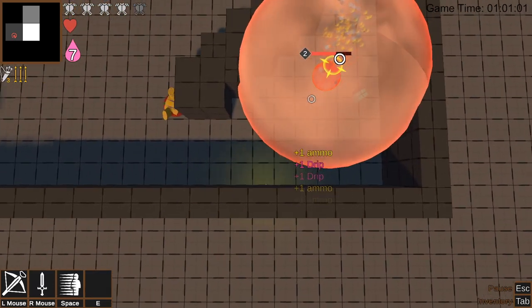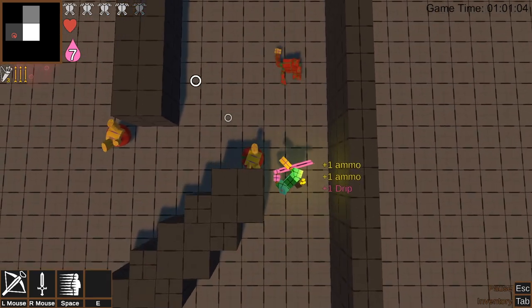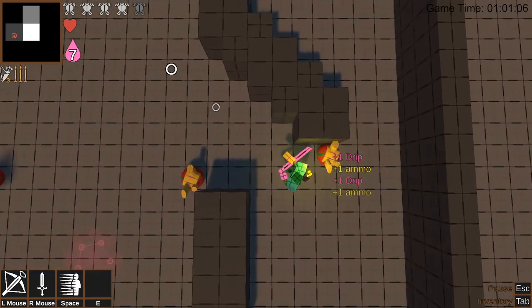Another downside was a lack of crosstalk between fields when designing. For example, the enemy designs and level designs could have been more cohesive if they were designed in tandem from the beginning.